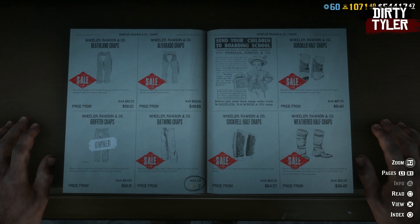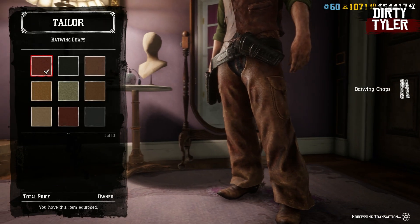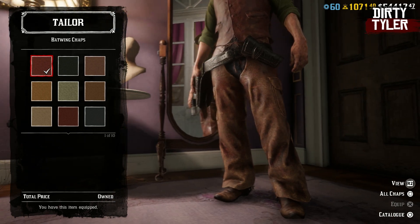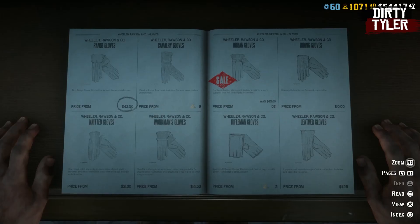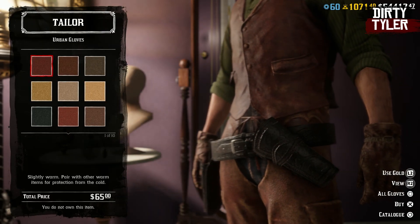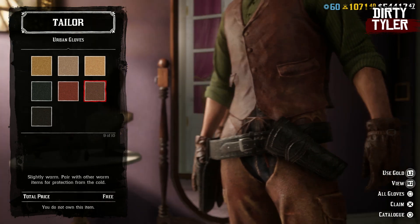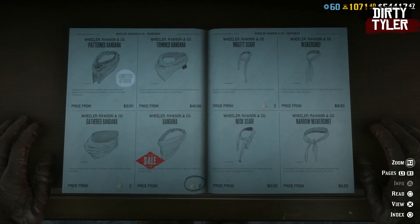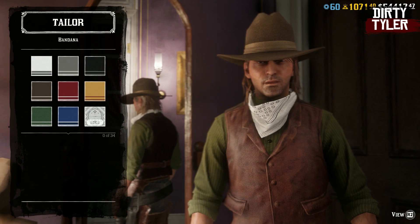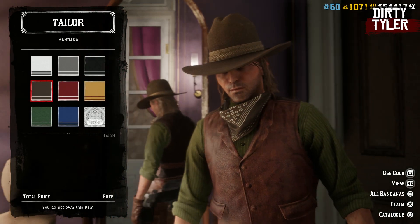I was really happy to see a free pair of batwing chaps. Normally these go for three gold bars, so getting this variation for free is a nice little bonus. Over in the glove section, go to the urban gloves and at the second last variation, you should be able to pick that up for free. You can also get a free bandana this month — just head over to the bandanas and go to the brown version, and that should be completely free as well.